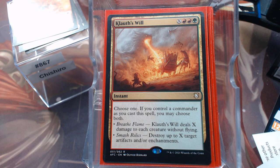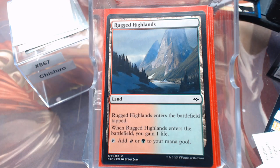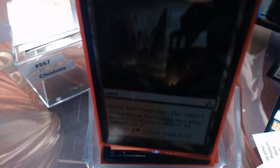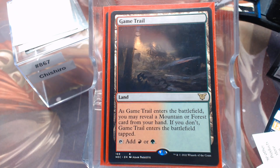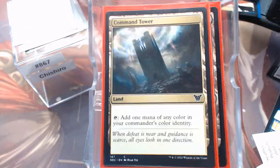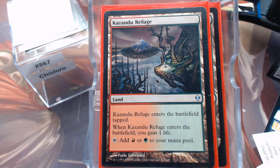Which brings us to our non-basic lands — nothing special here, just color-fixing lands. Terramorphic Expanse, Evolving Wilds, Rugged Highland, Mossfire Valley, Gural Turf, Temple of Abandon, Game Trail, Gural Guildgate, Command Tower, Timber Gorge, and Kazandu Refuge.